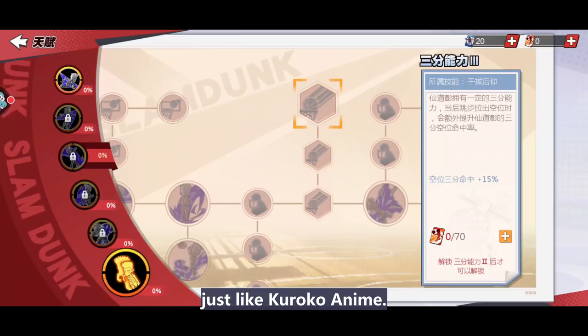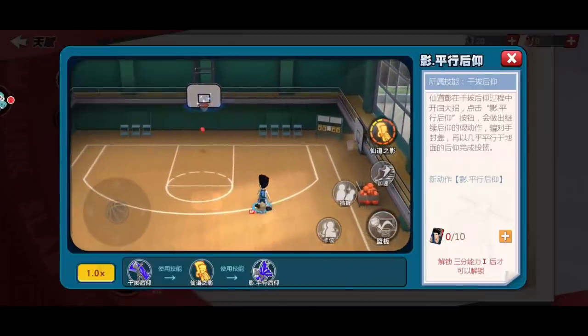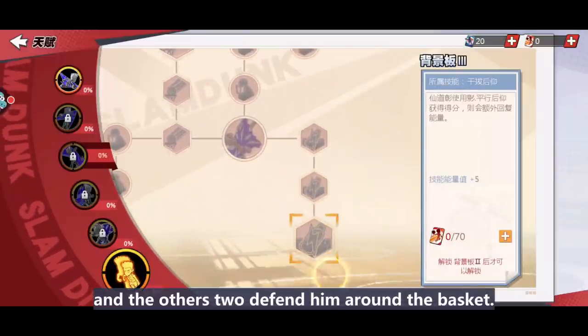Again, he has to sacrifice one ulti. The most insane part is the double fade away — just like Aomine's signature move from the Kuroko anime. Combining the second and third talents, we need a total of three defenders to shut him down. That's why heavy interference characters must be used to defend his fade away, and others to defend him around the basket.